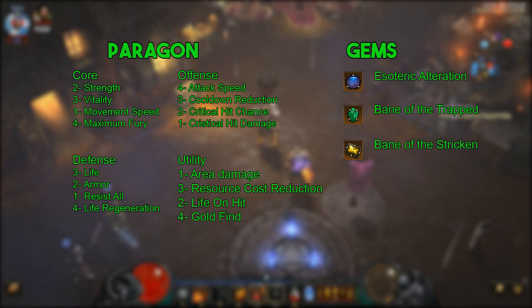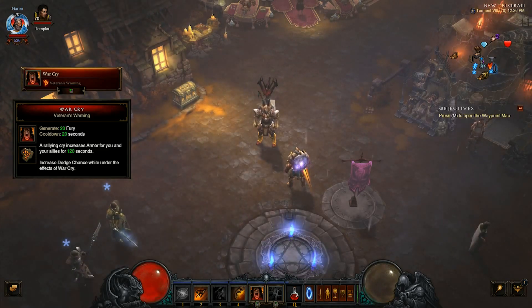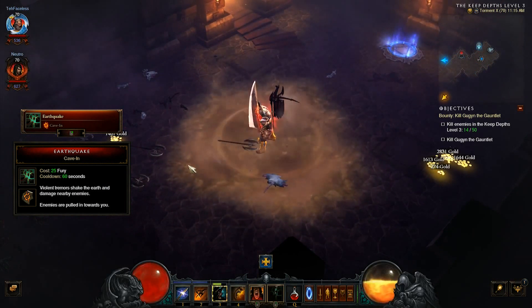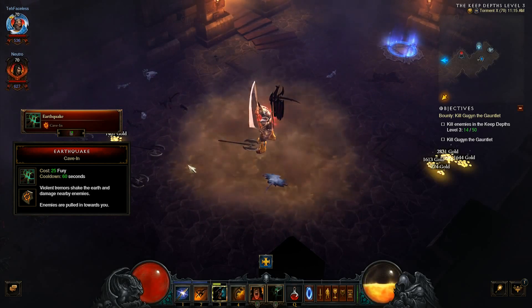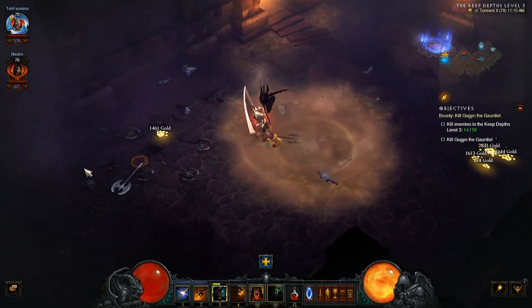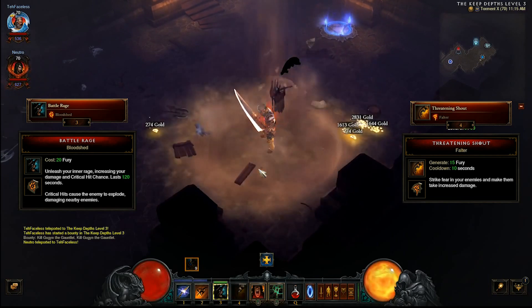Now let's quickly go over the skills we'll be using. For the left click I use War Cry with the Veteran's Warning rune — this is strictly used as a fury generator and a buff. For the right click we'll be using Earthquake with the Cave-In rune, which will pull all the mobs together and make you clear extremely fast and efficiently. For skill slots three and four you're going to be using Battle Rage with the Bloodshed rune and Threatening Shout with the Falter rune.